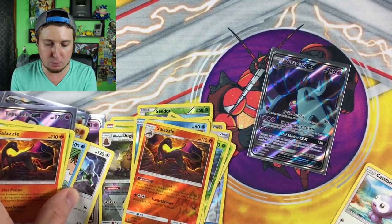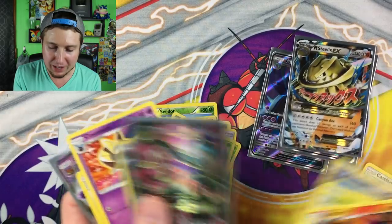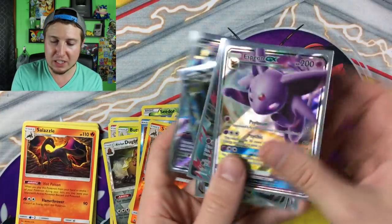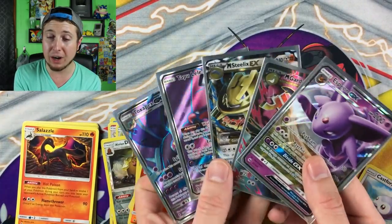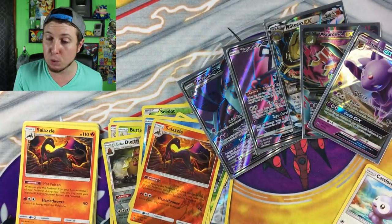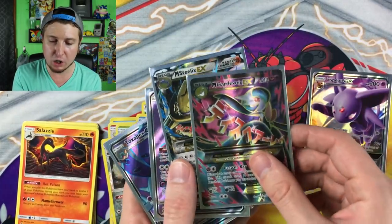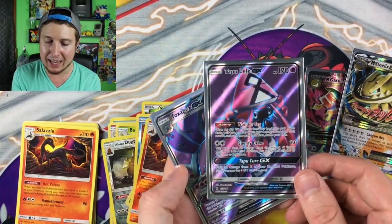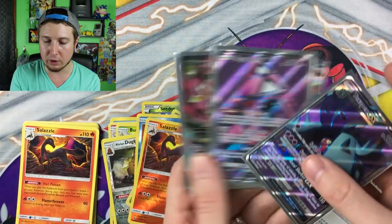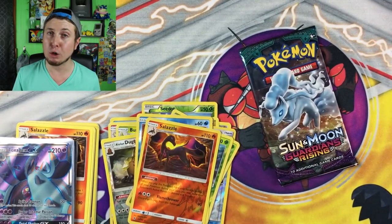Before we open that last booster pack, let's just take a look back at all of the ultra rares we have pulled out of these boxes. We had four boxes and pulled at least one ultra rare out of every box. We have the Espeon GX, the Mega Gardevoir EX, the Mega Steelix EX, Tapu Lele GX, and then Togekiss GX — two, actually three full arts right there. Three full arts!